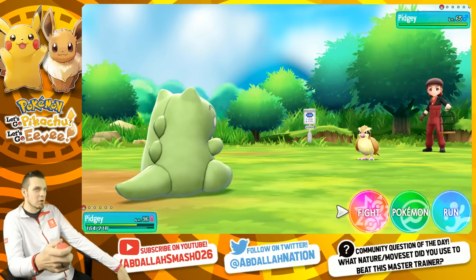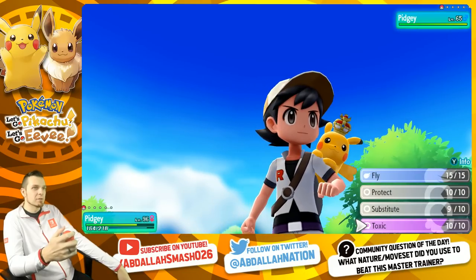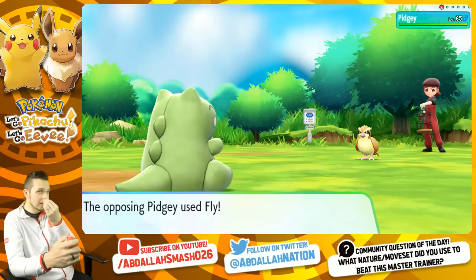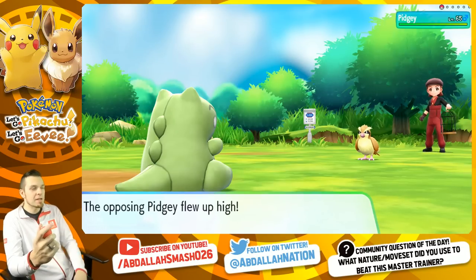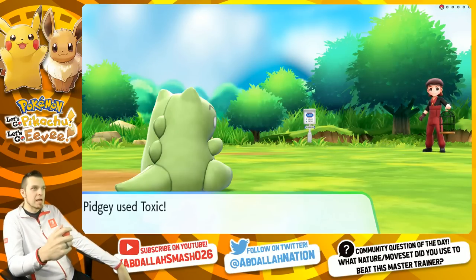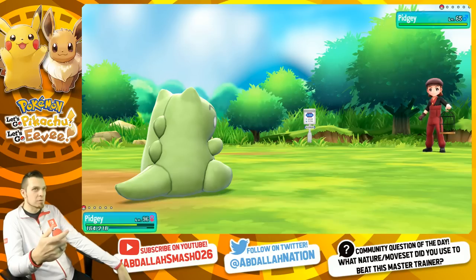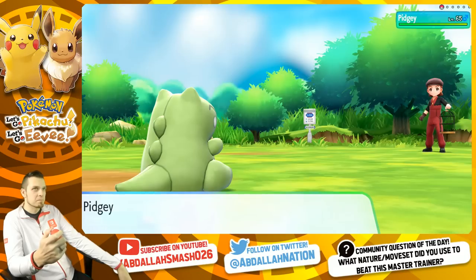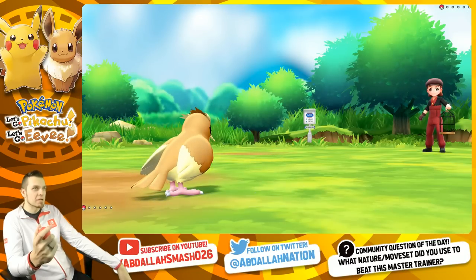I didn't spend a whole bunch of candy on this Pokemon, so we're good. He can't use Protect again. He used Fly - that's perfectly fine. I'm gonna Protect right now and then we're gonna be in this loop, which is gonna be really bad. I don't know how I'm gonna squeeze in this Toxic on him.